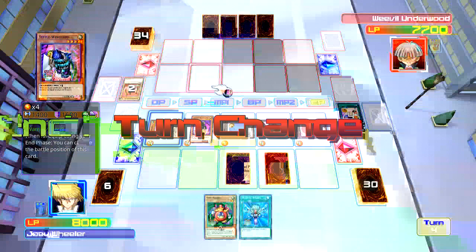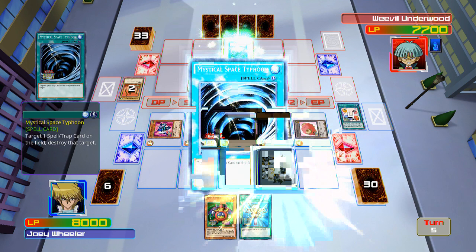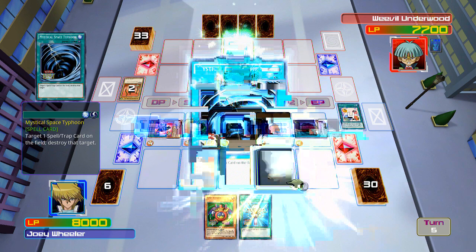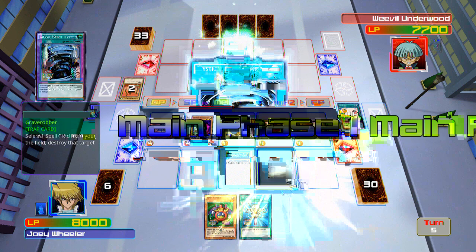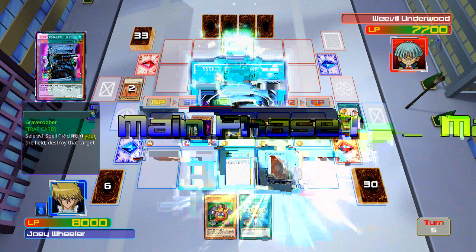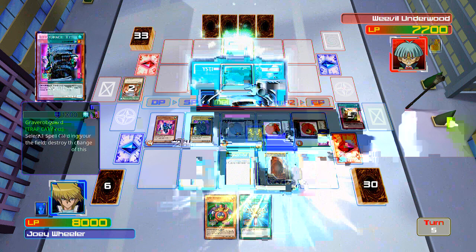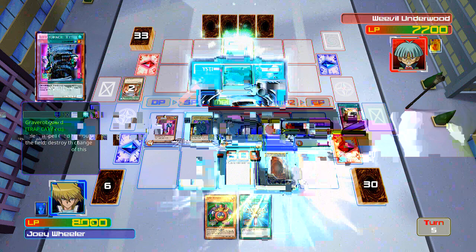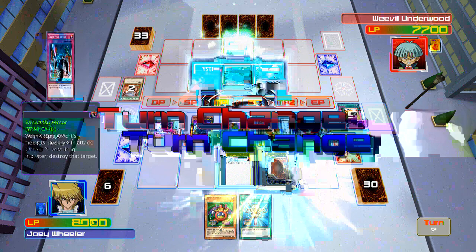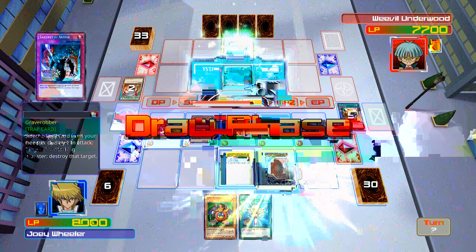Sekiretsu's Armor — okay, what did he get rid of? Grave Robber. I'd rather have Sekiretsu's Armor anyway. Oh look at that, I drew another Grave Robber — isn't that special. Attack mode. None of my cards can kill that stupid Cocoon of Evolution. What the heck am I supposed to do? I just gotta wait it out. Hopefully he'll play Perfectly Ultimate Great Moth so I can use Sekiretsu's Armor. No, I don't want his Mystical Space Typhoon.